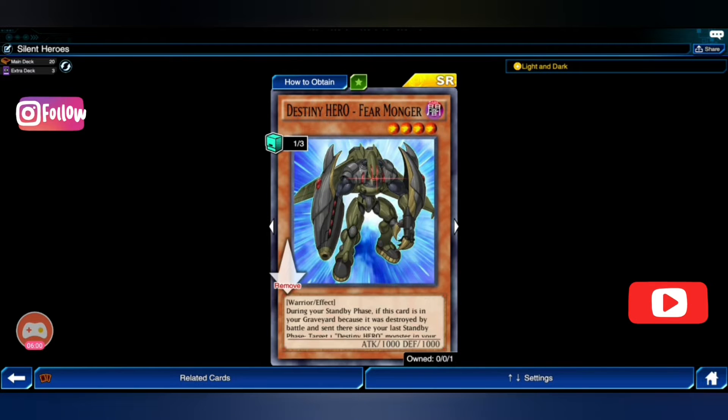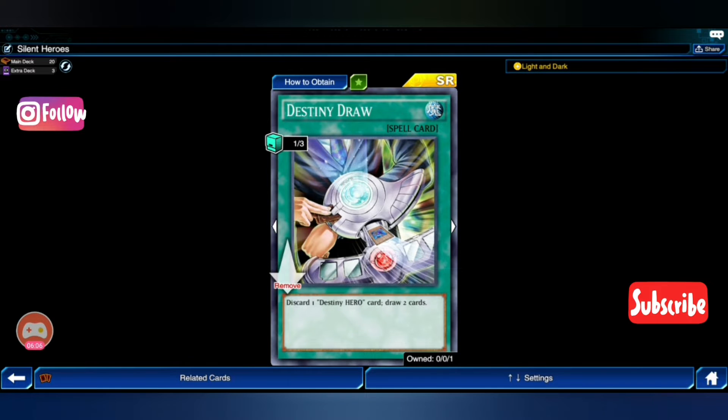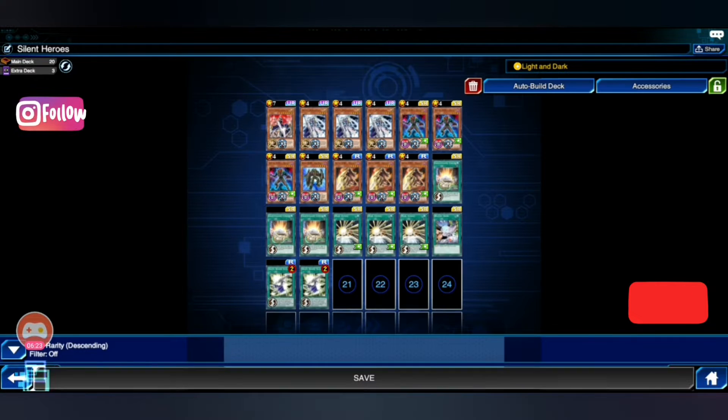I'm using only a single Fearmonger, just for Father of Destiny drop. What I like to do is use Light and Dark on a Silent Swordsman, trade into a fourth Fearmonger, and then use Fearmonger to draw two.